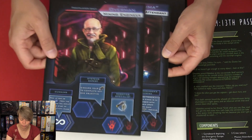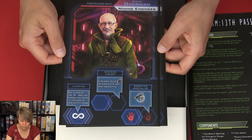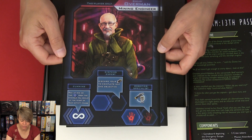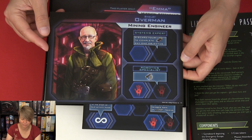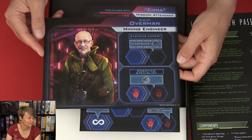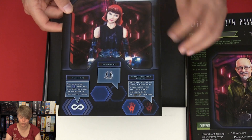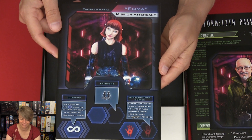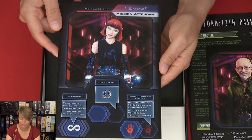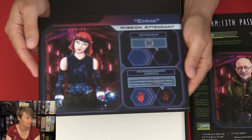So we have two new crew members. Shelby Overman, mining engineer, and that's for the 3 and 4 player game. In the regular version you have 10 crew members to choose from, so here you get two new ones. Then we have Emma, mission attendant, and here's Emma on the other side.